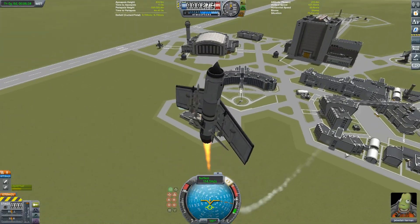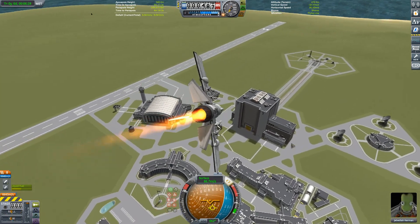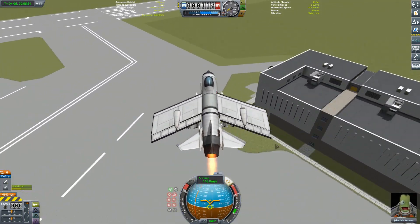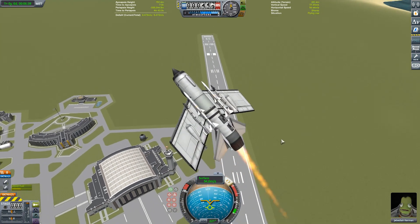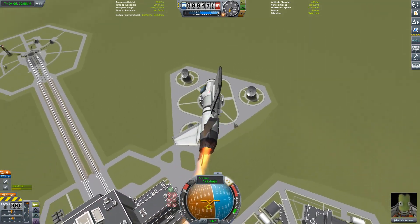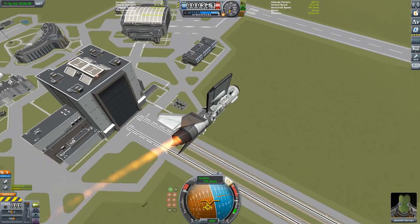Hello everybody, welcome back to some more Kerbal Space Program and welcome back to another aircraft tutorial. This tutorial is aimed mainly at beginners, but I hope there's a little something in there somewhere that the rest of you find useful. In the first tutorial we created a little fighter aircraft, got it set up, stable and balanced. In the second tutorial we threw some BD Armoury into the mix and looked at kitting our aircraft out for some air-to-air combat.